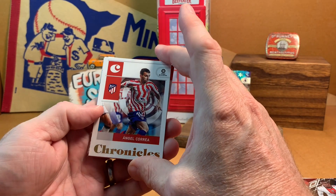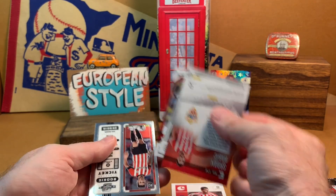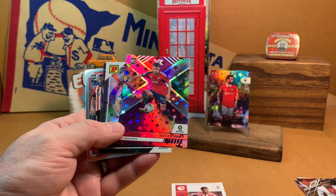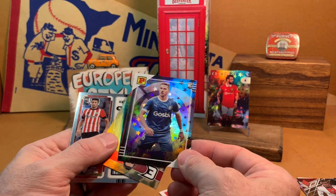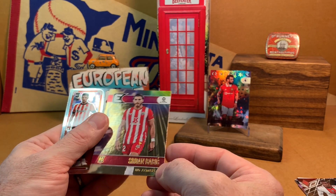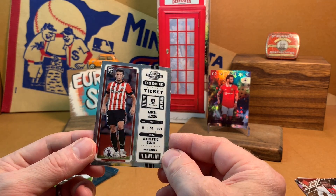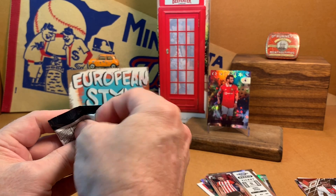We've got Angel Correa, shown here with Atletico. We've got Ayman Aros, a rookie on the XR design — look at the shine on these, holy smokes. We've got Javi Hernandez — kind of a nice, classic Panini design there with the classic logo in the upper left. We've got Zerdan Babich of Almeria, and a rookie ticket here of Michael Vezca. I like the design of these rookie tickets — it would be awesome to hit a big name on one of those. Those have a long history in the hobby, the rookie ticket.